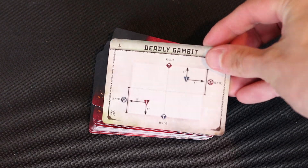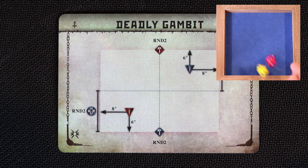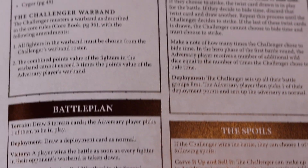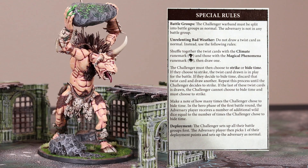For the deployment, it proceeds as normal. We will flip a card and then get Deadly Gambit. We will have a roll off — the Iron Golems being the red die — win the roll off and decide that they will be on the blue starting points. It looks like in round two, the hammer and shield squad will enter the fray for the Iron Golems. No need to flip a victory card for this battle. To achieve victory in this game, it is simple: whoever takes down every fighter in the opponent's warband wins. And for the twist, well, we have a lot to do here. Now we will travel over to the special rules.